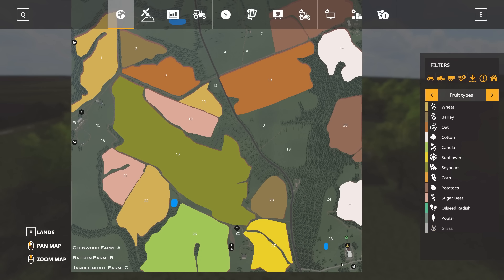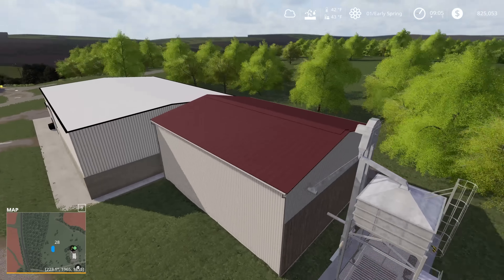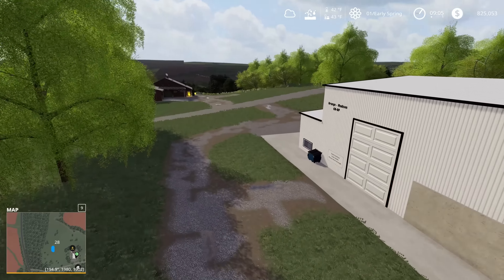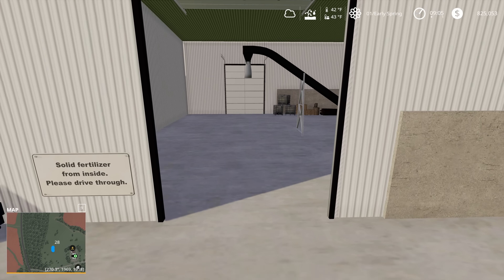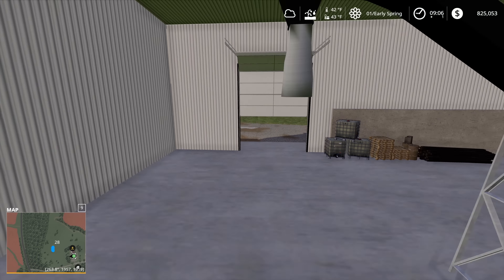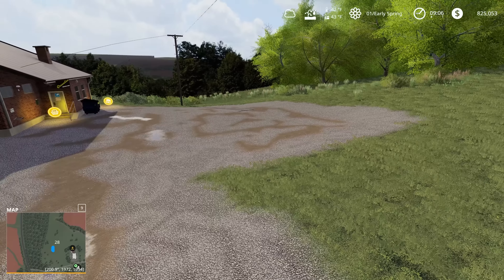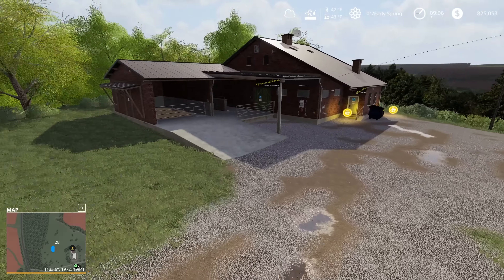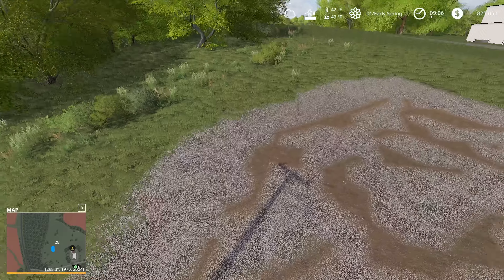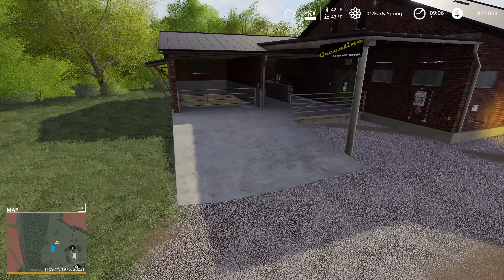Down in the lower right-hand corner is the sell point — the only sell point on the map — where you'll sell your grain. Inside you'll also be able to bulk buy solid fertilizer and possibly seed. Across the road is what appears to be both the shop and the animal dealer, where your purchased equipment will show up and you can pick up your animals as needed.